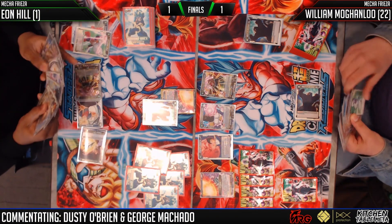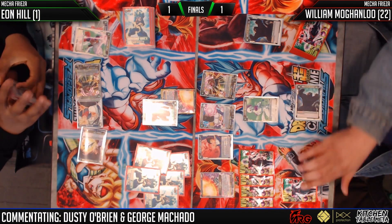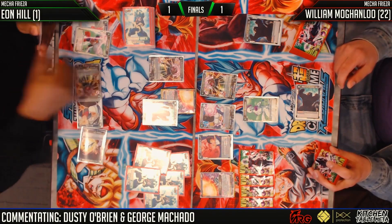Remember apes? It's been a long while since apes have been in the format or at least been in consideration as a deck engine. Way back in the degenerate days of Mecha Frieza, at its peak it won San Jose — played by none other than Eon Hill. Ever since then, apes haven't really been the same, and for good reason: they were slow, clunky, took a while to set up, and susceptible to a lot of counterplays. This isn't an apes deck, but it does remind me quite a lot of them.